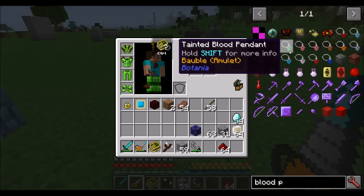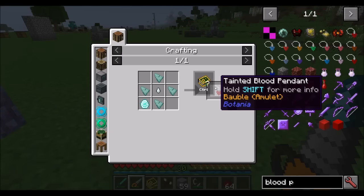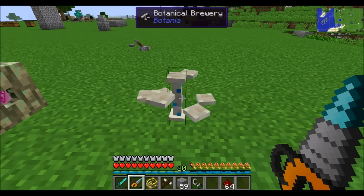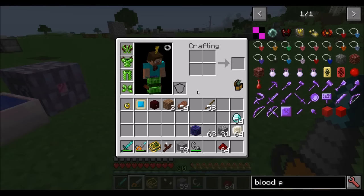We already took a look at blood pendants in a previous spotlight — these are crafted in much the same way. Place the tainted blood pendant on the pedestal of the Botanical Brewery, add the potion effects you want, and it'll work from your bauble slot to give you that potion effect all the time at the cost of mana from your inventory.